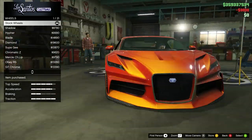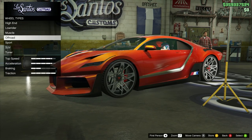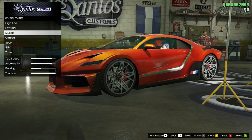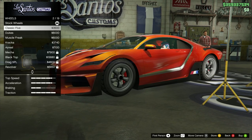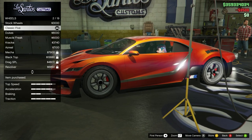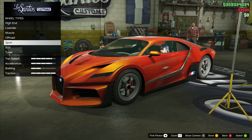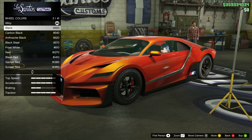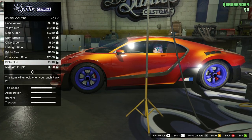Once you have the stock rims equipped and you're inside the LSC, we're going to choose another set of rims. This could be any set of rims, but I would recommend choosing - I think it's in the muscle class - they are called the Classic Five rims. They are the cheapest rims you can buy, so this is the cheapest route you can go, but buy any rims and then change the color to what you want.